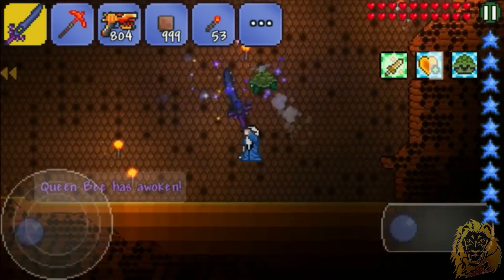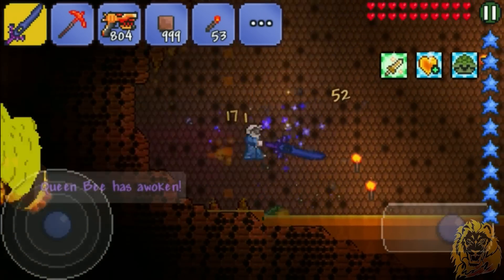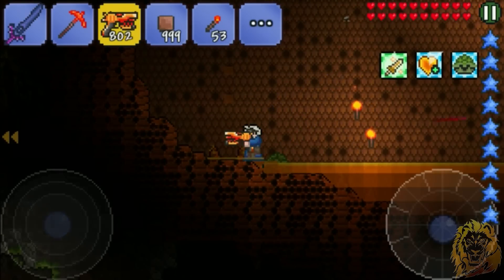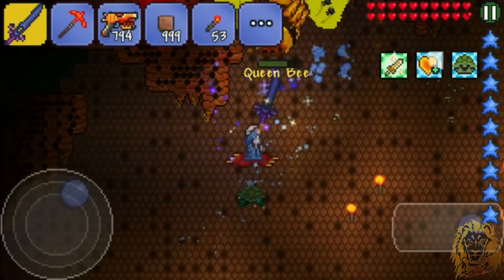You wanna bet I can kill her faster? Let's see how fast I can kill her this time. I like how it's still spawning. Please drop a lot more gold as well. You are just annoying. I'm losing no life though, so I don't mind. 34 damage and stuff. This is doing a lot, oh crap.